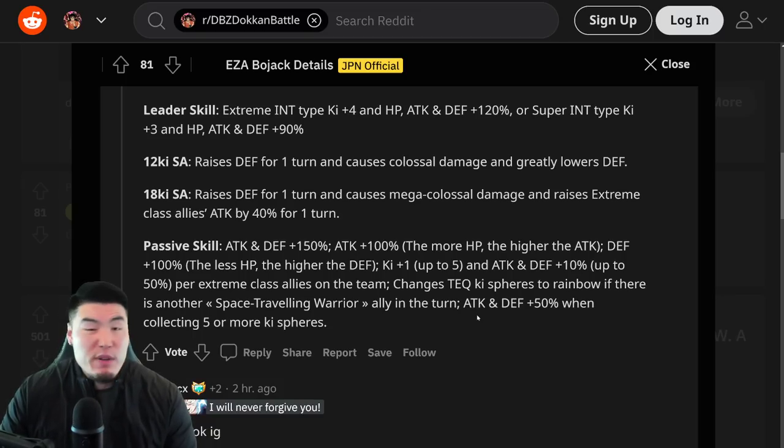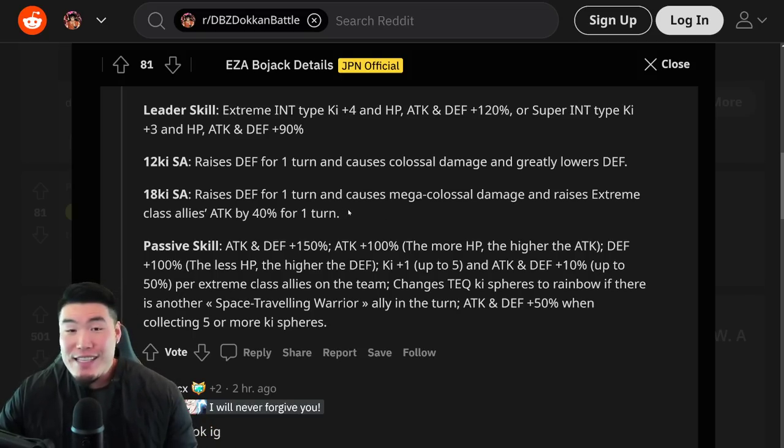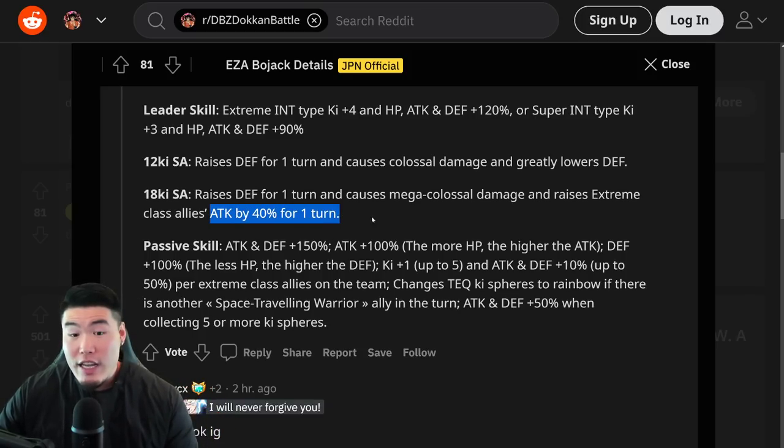Offensively, he should be hitting pretty hard — I wouldn't be surprised if he's putting up 10 million plus attack stats. It's a good Extreme Z Awakening. I was kind of hoping his 18-ki super would include defense as well. If he gave Extreme Class attack and defense plus 40% for one turn on the 18-ki super, maybe that would have been too crazy, but it would have been nice if it provided some defense support, or maybe just more attack like attack plus 50% for one turn. I feel like I'm just nitpicking.